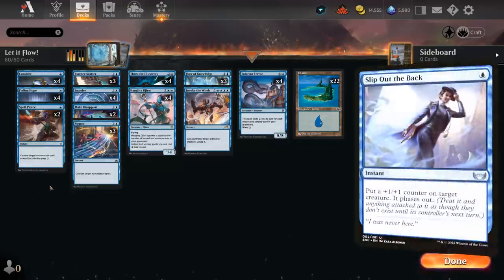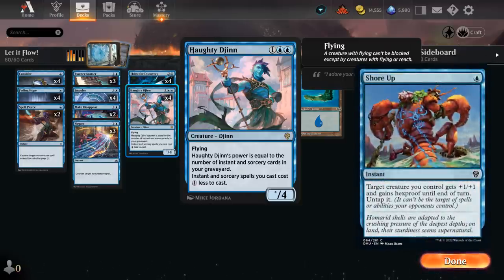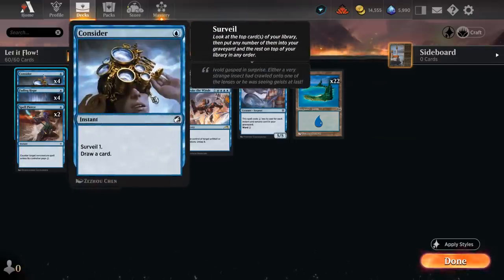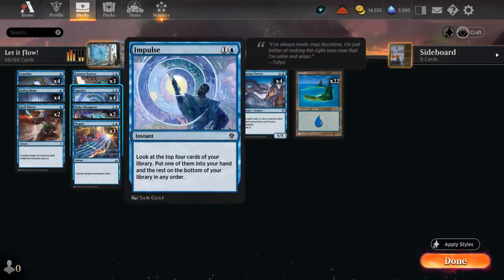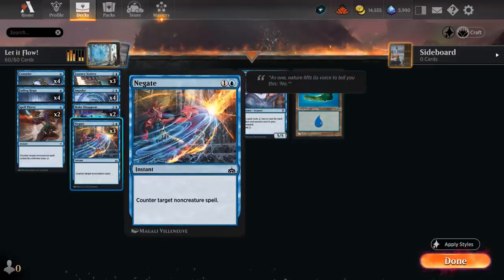We're not playing cards like Slip Out the Back or Shore Up in this build, but overall I've been very happy with this configuration of interaction. We've got Fading Hope as a cheap bounce spell, Consider as a cantrip to fill the graveyard for Tolarian Terror and Haughty Djinn. Then there's Impulse as a slightly more expensive cantrip, and our two-mana counterspells are Essence Scatter for creatures and Negate for non-creatures, three copies each.